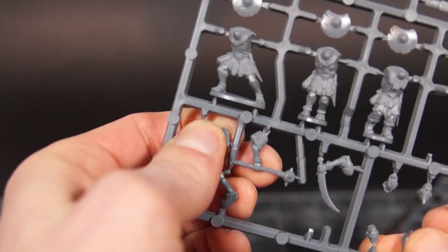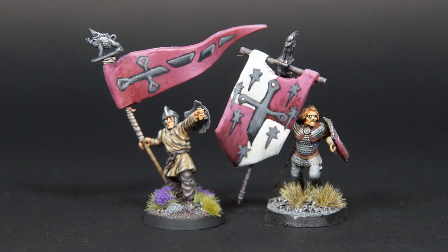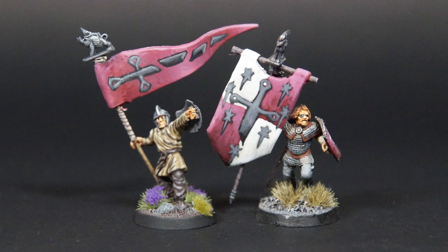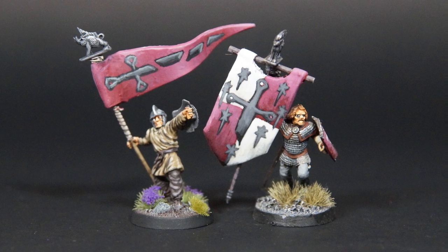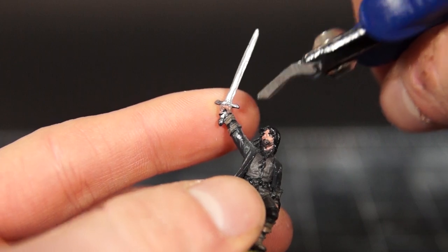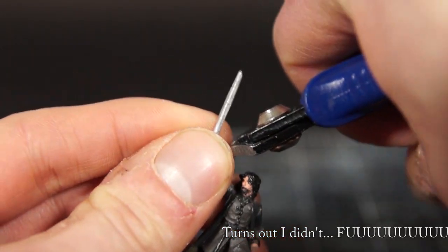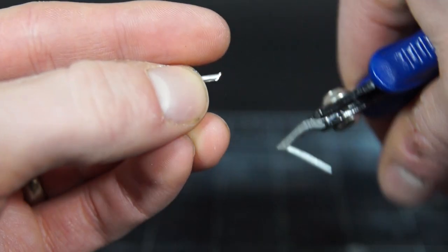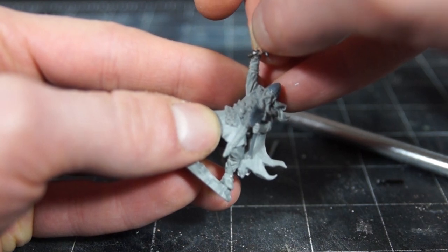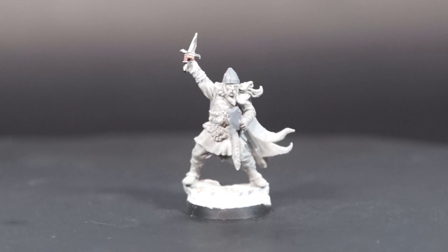As well as an axe from the Oathmark Orcs, which I put in his left hand by drilling out a hole with my pin vise. Then we get to the fun bit. I gave Rhudaur the Shards of Narsil as their rallying symbol, and so naturally the king should have the Shards of Narsil. So I grabbed one of the old Aragorn models I knew I had a spare copy of, cut off his hand, then broke his blade and glued it into its new place. And with just those little touches, I'm really happy with this guy, and he's ready to get painted up.